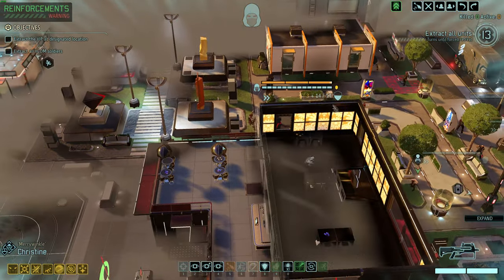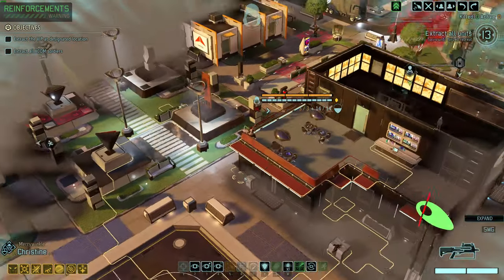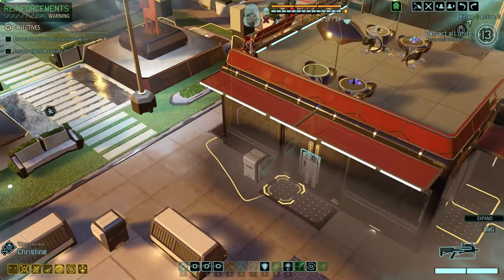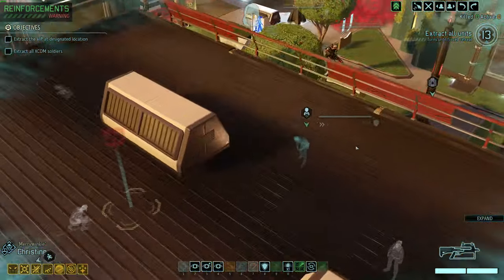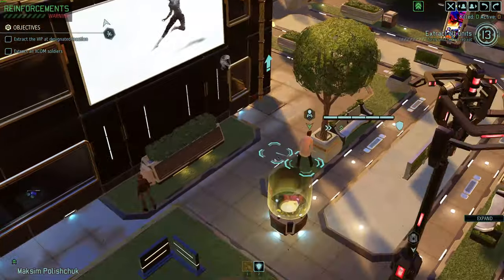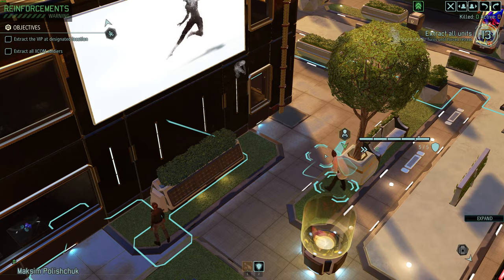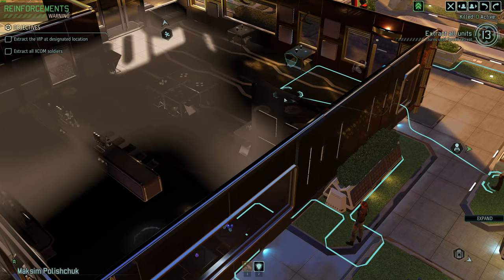We're going to need Christine to go spot these snakes. Let's come up a little bit more. We see actually nothing. Is there anything down here in this building? There very well could be. We can find out for sure though, since I know that pod ran away and they were right here last turn. We can definitely move this far this turn without getting spotted.